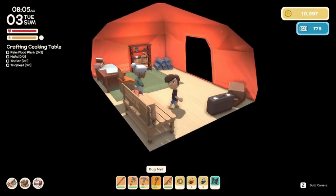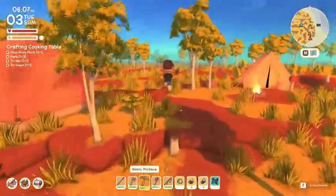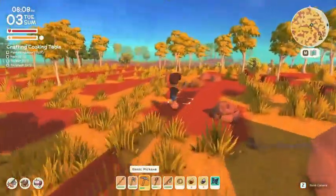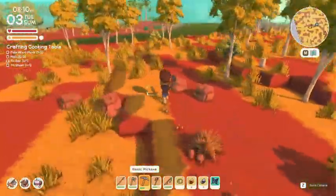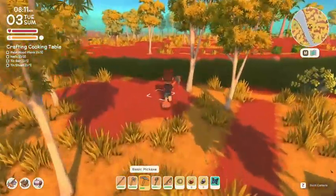We need palm wood plank, nails, tin bar, and a tin sheet. Okay, I'm going to track that because that's what we're going to do today. So we need palm wood. We need a lot of tin — we only have three. Dang it. Okay, well I guess we're adventuring off into the world.